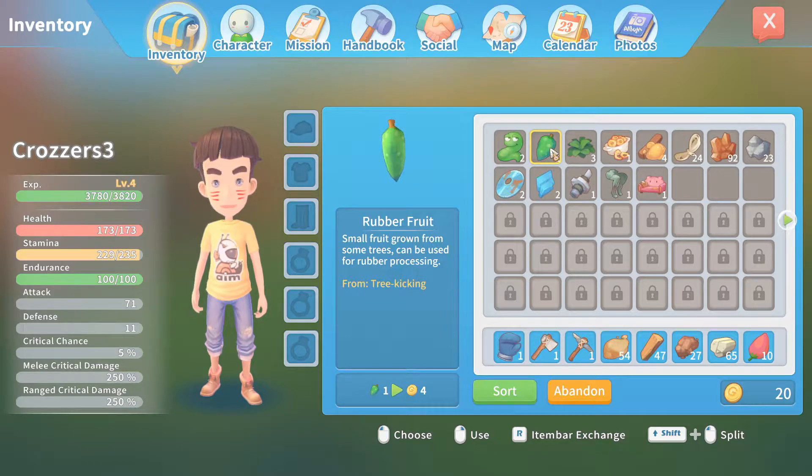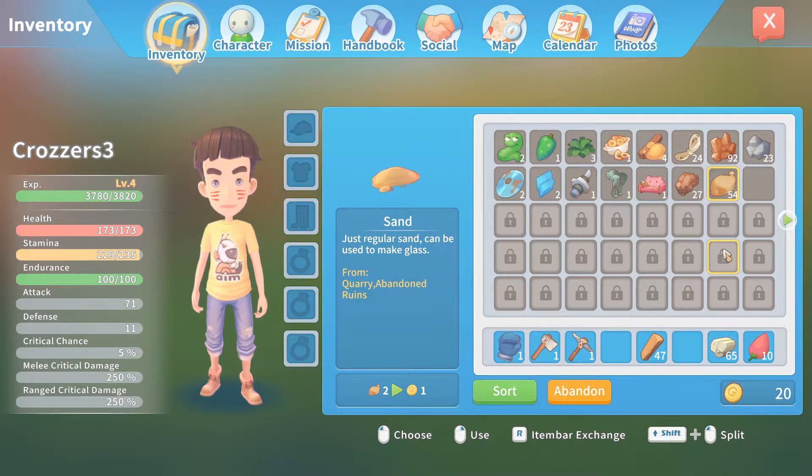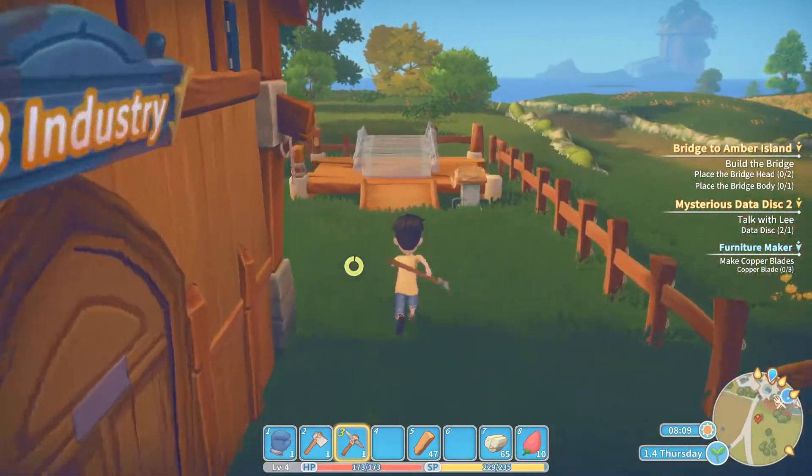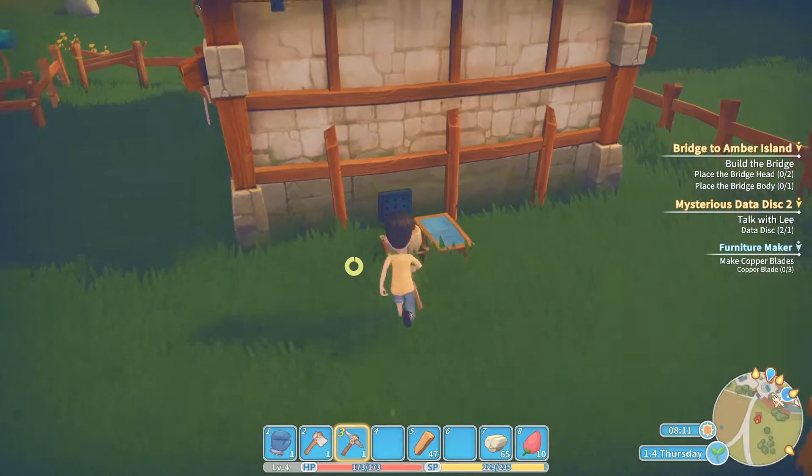Rubber fruits — can be used for rubber processing. I've got some herbs as well, and some medicines, and then just some dirt and sand. I think we need to get some stuff smelting, because we need to build this bridge. This bridge is our commission.